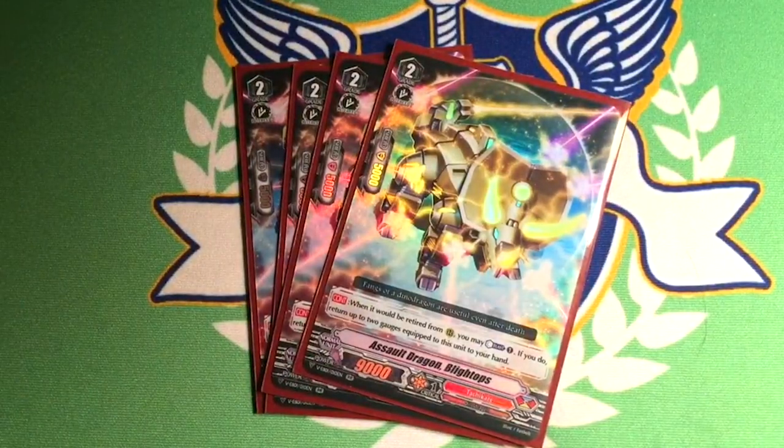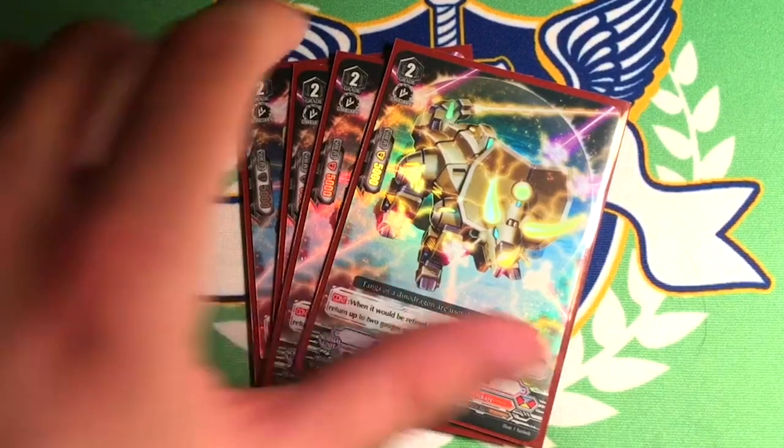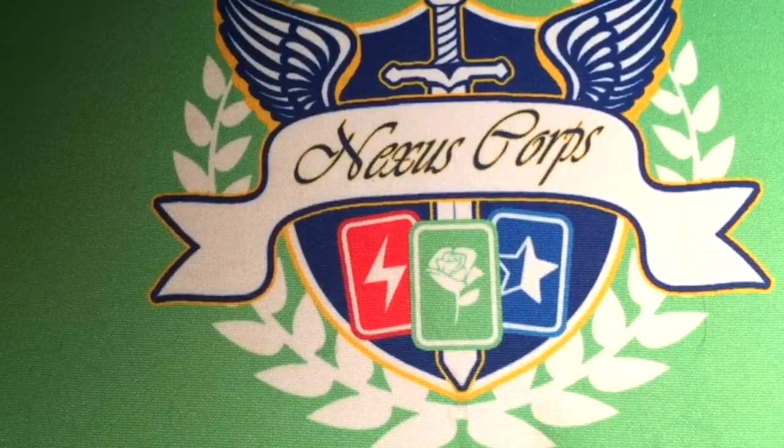Four copies of Blytops. Grade 2, 9k. When retired from rear, you can counterblast one, and if you do, return up to two equipped gauges from him to your hand. It should be noted that it says 'would be retired' — a lot of people ask if they can prevent being retired by doing the counterblast. No, it's just saying you get your gauge back before Blytops gets retired. Super important for the deck — most of the engine for your hand.